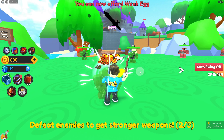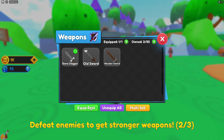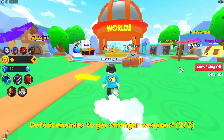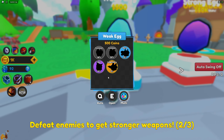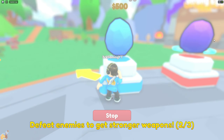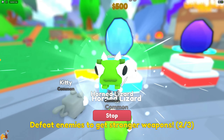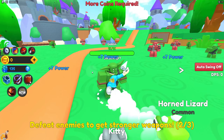I got a new weapon — let me switch my weapon first. I got a bone dagger, and there's an equip best option. Wait, I forgot — I can actually buy some pets. Oh, it's 500. I can buy two. Let's auto-open. The auto-open is free — that's amazing! And we got a kitty and a lizard.